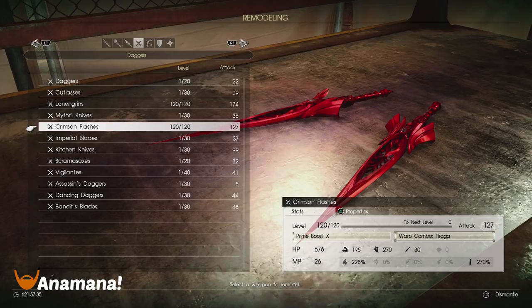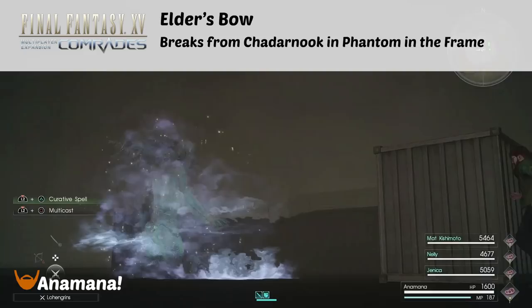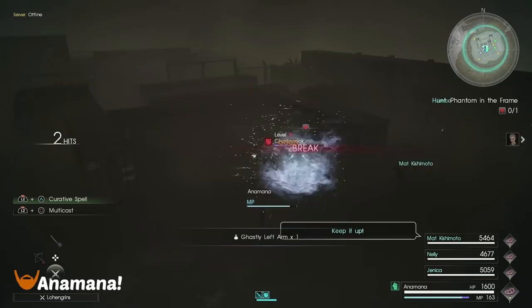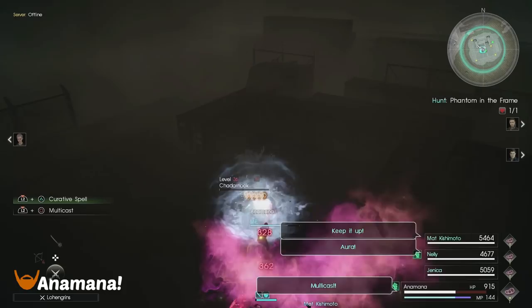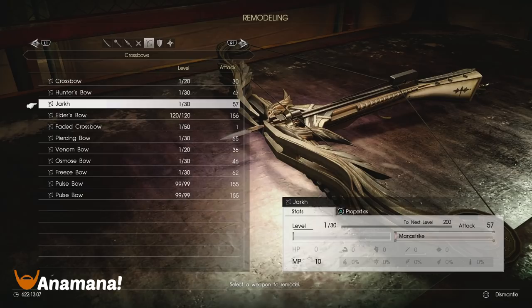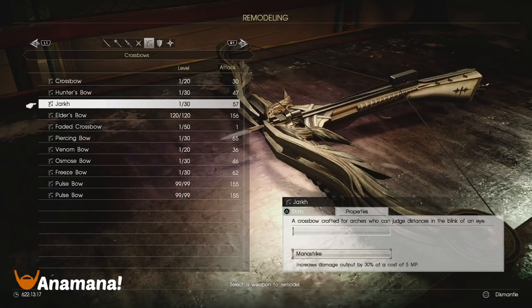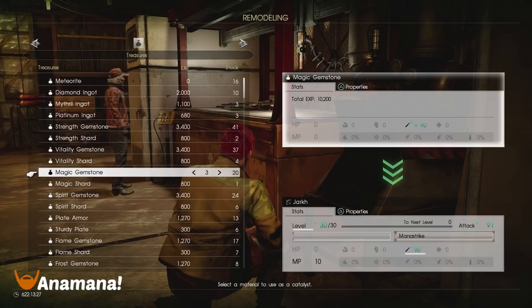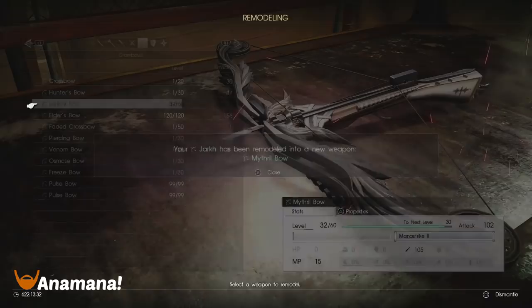The next weapon is the Elder Bow, which drops from Chatternook in 'Phantom in the Frame.' There is a single break target — just get that break on it and hopefully it drops. You might get the Ghastly Left Arm instead, so quit if that happens. The base form — the Jark — has Mana Strike, 10 mana points, and 57 attack at its base level. Mana Strike increases damage output by 30% at the cost of 5 mana points per attack — so every single attack is 30% stronger but also costs 5 MP per hit, which you need to consider.